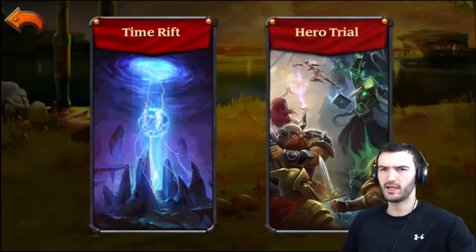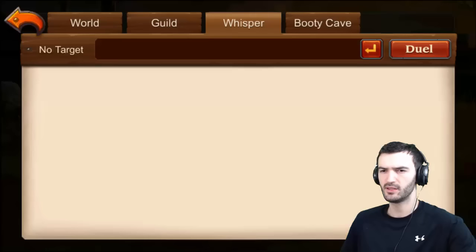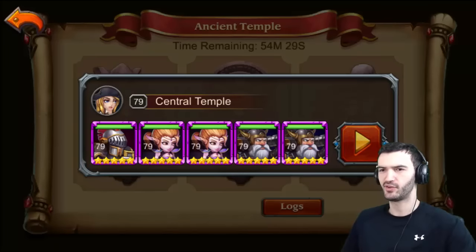We got something here — is that a temple invite? I think so. Yeah, we got a temple invite here from Guts. Thanks! Will help my buddy out right now. I'm gonna put in the new hero — let's see her in action.